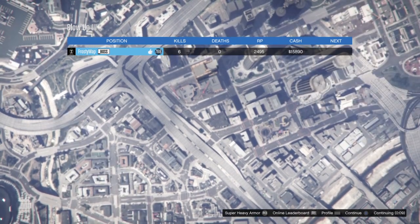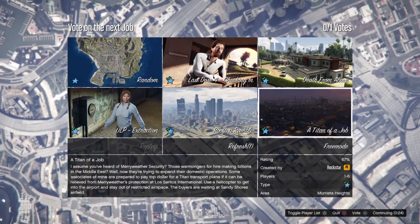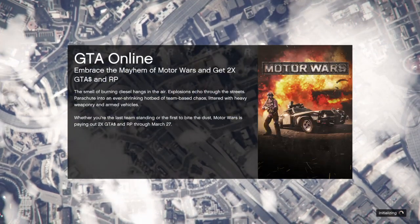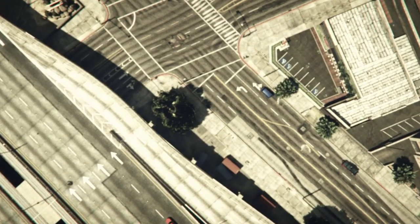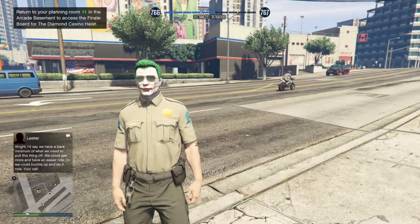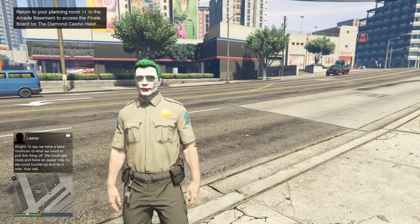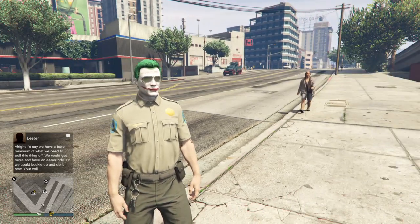Leave a like on it, just like you guys should leave a like on the video. There are some other missions we'll be doing later — we already did Titan of a Job. So it was $15,890 — not bad for a mission that unlocks at rank 31. Like I said, a little bit more difficult than the other two Blow Ups, but not by much. The only thing that made it more difficult was dealing with enemies, but I really didn't have to deal with any because I had a half-track.